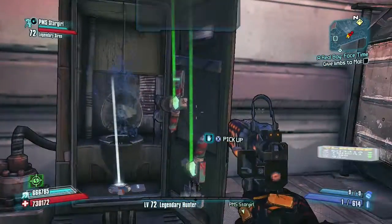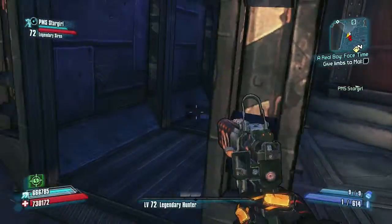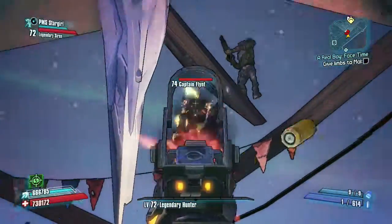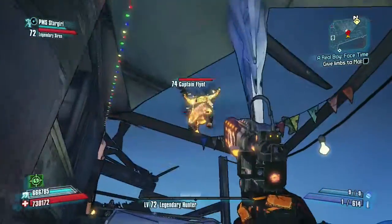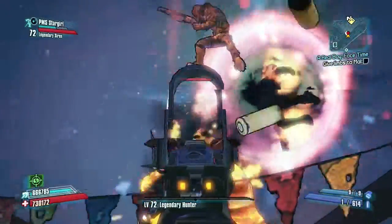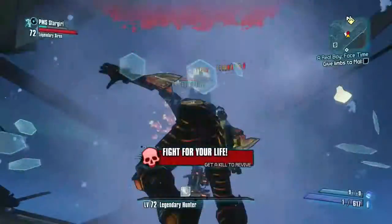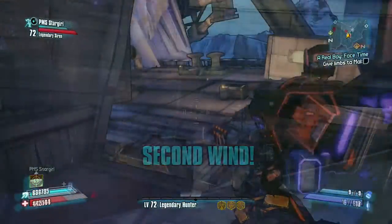Anyway, you can see here you have to travel to the Southern Shelf because Captain Flint was dropping this weapon for us. At first I thought it was a weird choice, but then I thought this is kind of cool what Gearbox is doing — how you're kind of progressing through the game taking out these bosses and they're dropping different weapons. You can see right here this weird glitch where Captain Flint is visible from the bottom before you actually go up and fight him, but you can't hurt him.